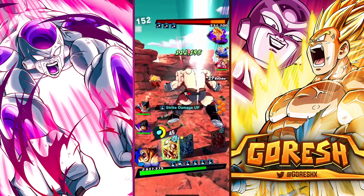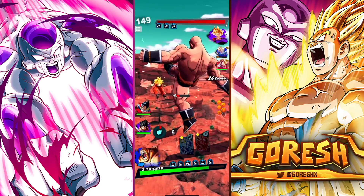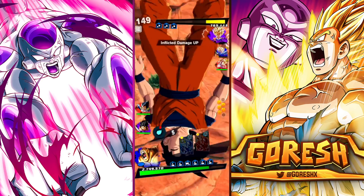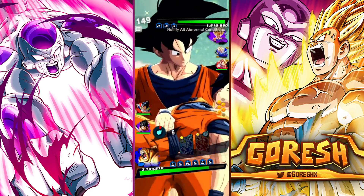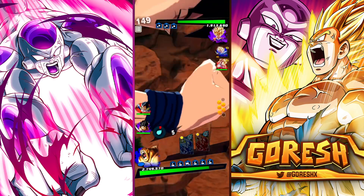Can we draw a straight card? There we go. Goodbye, Gohan's first life. I think now is a good time to switch. Let's switch into Vegeta here. I think that was a pretty good showing by Nappa.